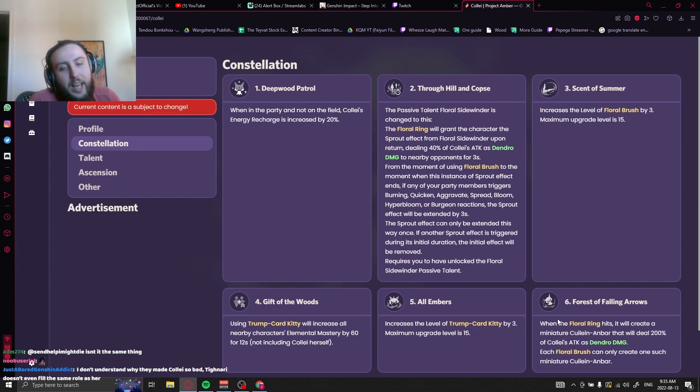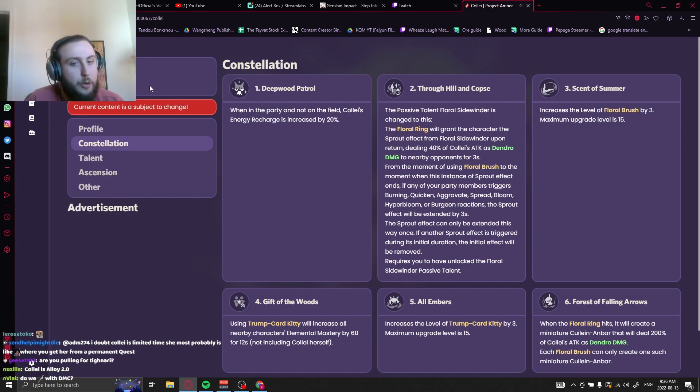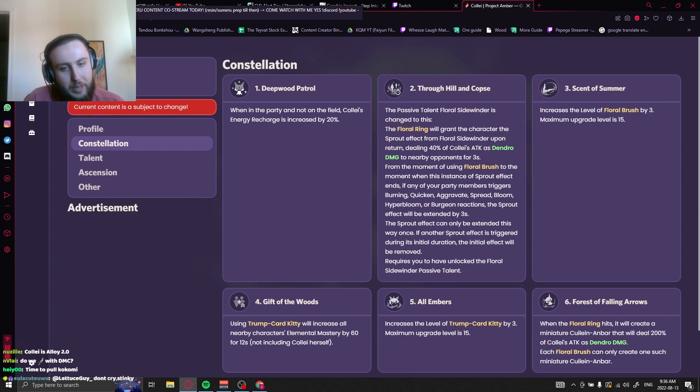You can cross your fingers that they change it from the beta, but I highly doubt it. They are giving her out for free in one of the 3.0 events, and I don't think they'd give us a good character for free in 3.0 — they want you to spend on the banner. Her dendro application gets better with constellations — C2 extends the Sprout duration, and C6 gets an additional dendro application when her E hits an enemy. But even at C6 she's just okay, and I would not recommend pulling for her C6, especially considering what other characters are on the 3.0 banner.